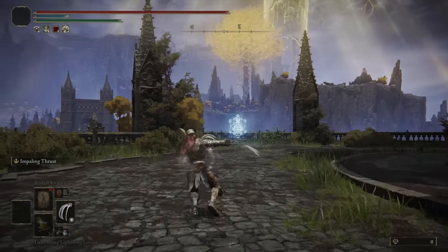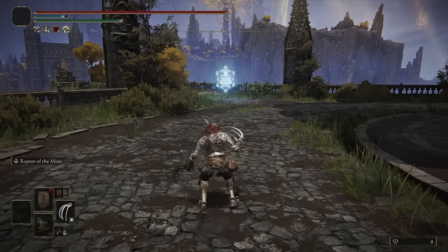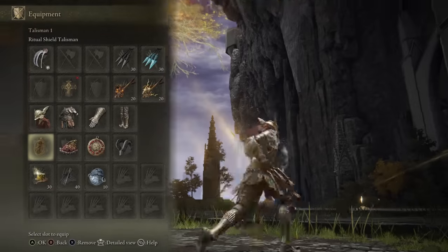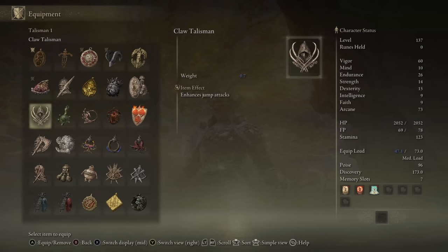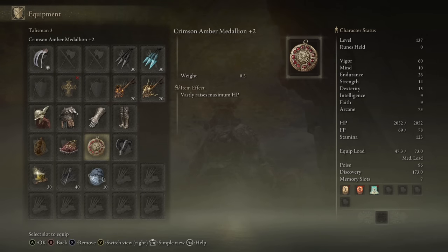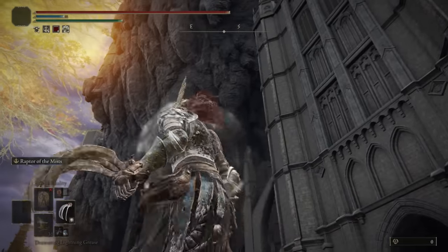The Bloodhound Claws are regular smithing stone upgrade weapons, so we do have access to interchangeable ashes of war. I didn't know I could put Impaling Thrust on most claw weapons, so I'm going to be trying that out, and on the other one I have Raptor of the Mist, which could work really well for some surprise bleed buildup on the dual-wield attacks. For talismans: Ritual Shield Talisman to enhance defense, Claw Talisman for jump attacks, Shard of Alexander to boost ashes of war, Crimson Hammered Iron +2 for HP, and the Bulgur Talisman for poise.